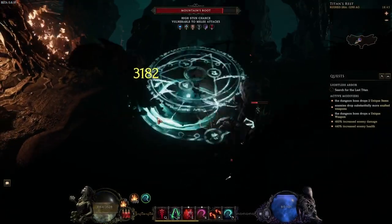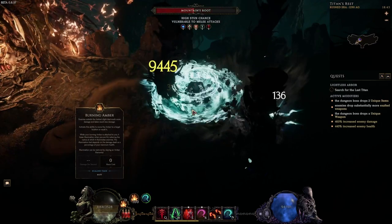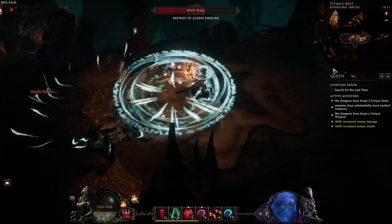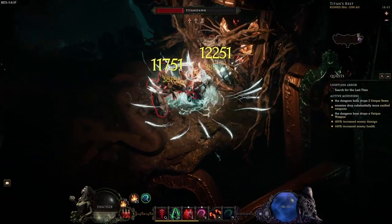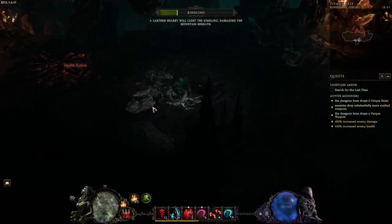When the first kindling is lit up the boss will summon three stationary adds around you that will do some telegraphed slams. Recall your Burning Ember, deal with all the adds that are alive, and then move on to the remaining kindling. After destroying the root wall, place down your ember and try to move into the middle of the platform again to be ready for the next big slam attack.